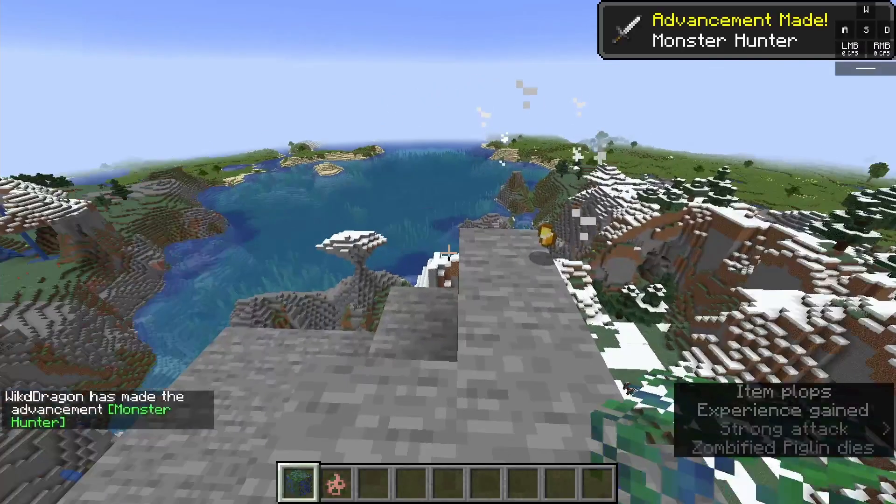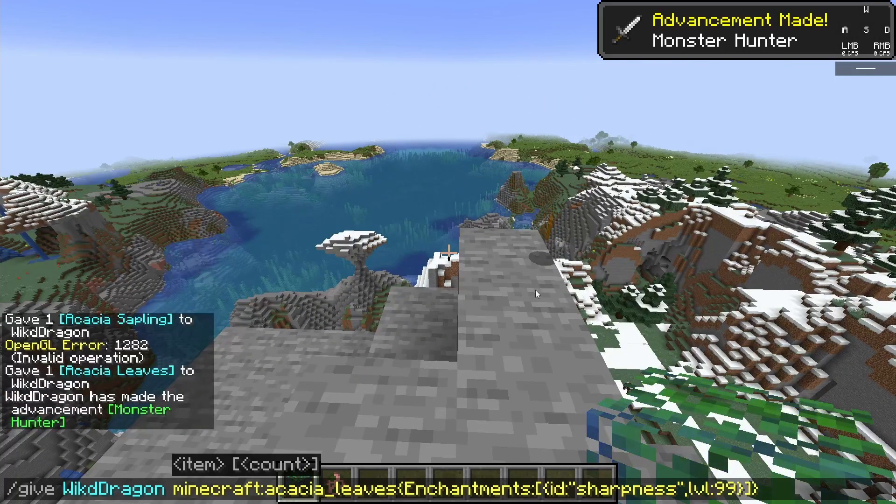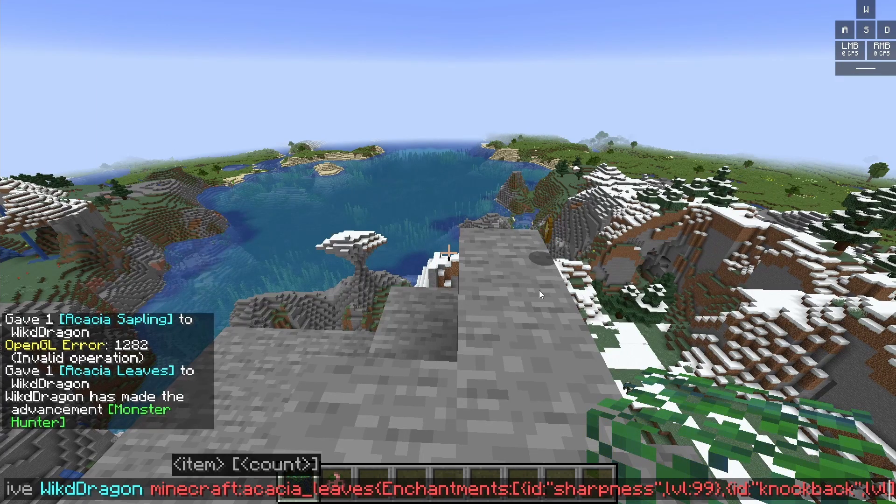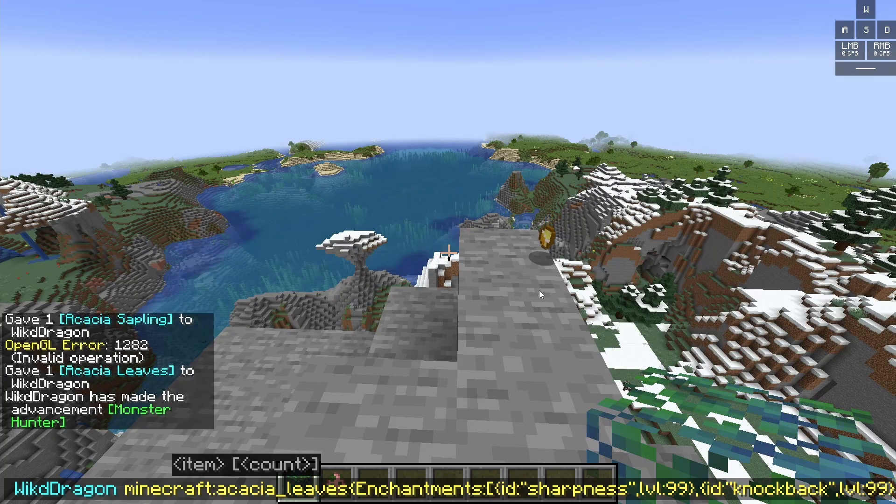It's as simple as that. And if you are wondering how to make multiple enchantments, it's pretty simple. You'll put a comma in between the first arrow bracket and the first square bracket. Then you will do an arrow bracket, then id, the colon, and put whatever enchantment you want — so let's go ahead and do knockback. On the outside you'll do the same thing: comma, levels, colon, and let's do 99 again, then put in the curly bracket.